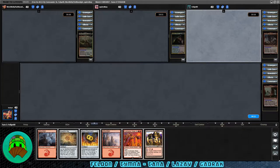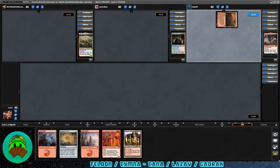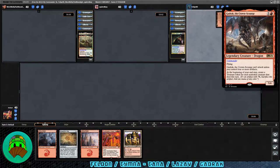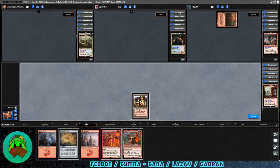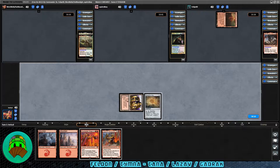Our first opponent with a Valakut into play is Gradrock the Crown Scourge — two red for a 5/4 dragon with flying. It can't attack unless you control four more artifacts. At the beginning of your end step, create a treasure token for each non-token creature that died this turn. Maybe a lot of mass removal then. On our turn, we get Polferos Bronze-Blooded. Let's play Hammerheim and the Expedition Map, then pass.